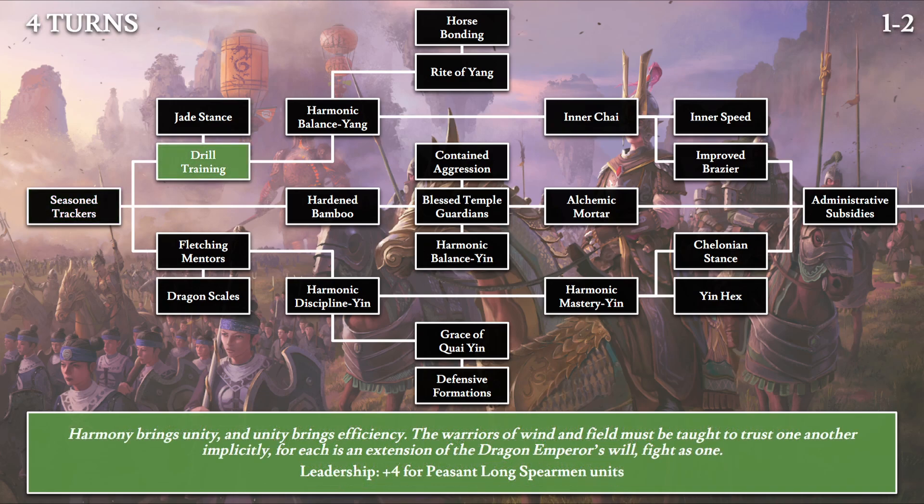Moving on to Drill Training, which requires 4 turns: 'Harmony brings unity, and unity brings efficiency. The warriors of wind and field must be taught to trust one another implicitly. For each is extension of the Dragon Emperor's will — fight as one.' The warriors of wind and field is a general description for all the peasant units in the army. The effect is plus 4 leadership for peasant long spearmen units. At the end of the guide we'll do a combined categorization of all these bonuses per unit type.